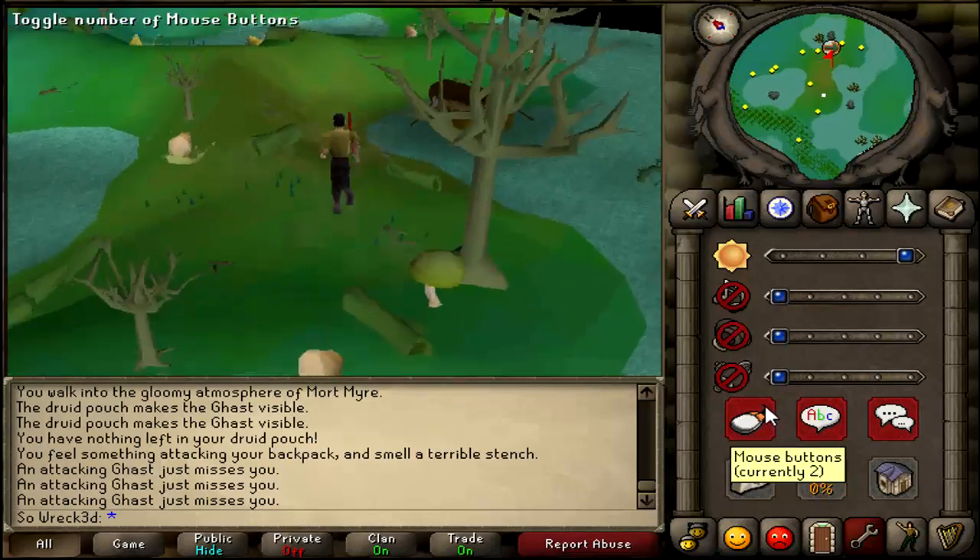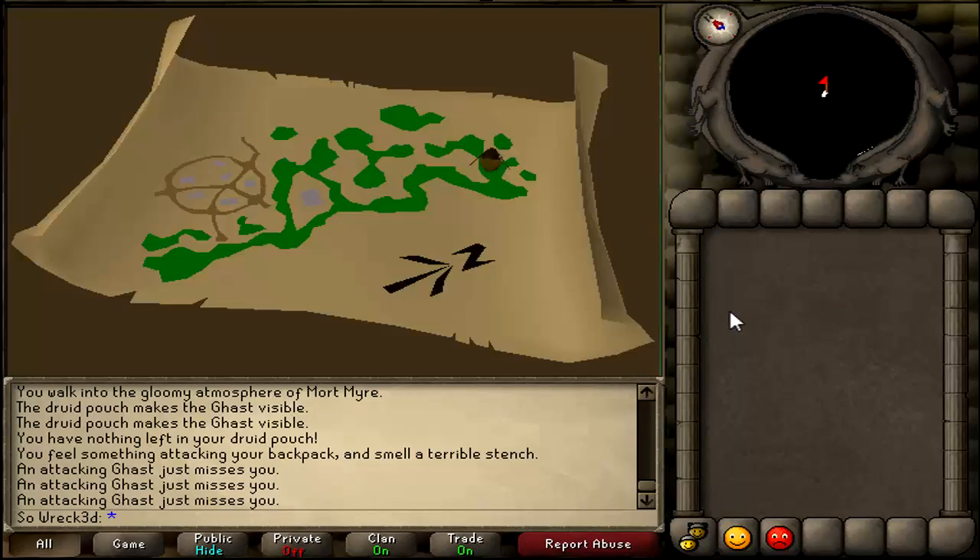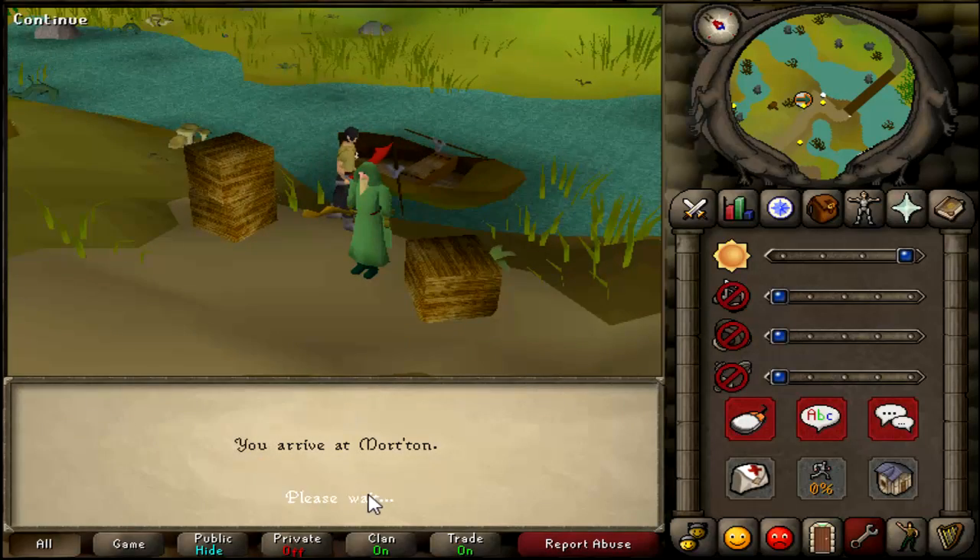The nice thing is that I'm literally one step away from handing in and completing the entire quest, and that means when I'm actually ready to become a Zerker, I can just hand in that quest and get a free 2 quest points, putting me closer to 176, which is the magic number I need.